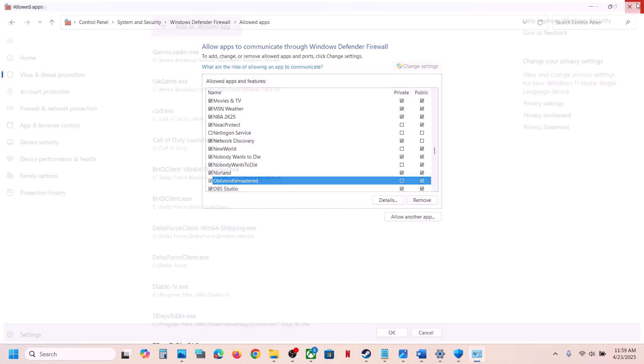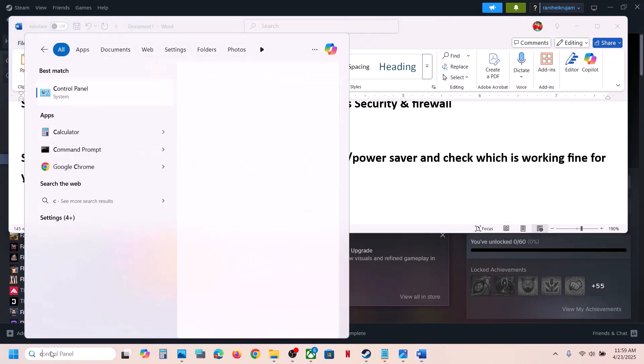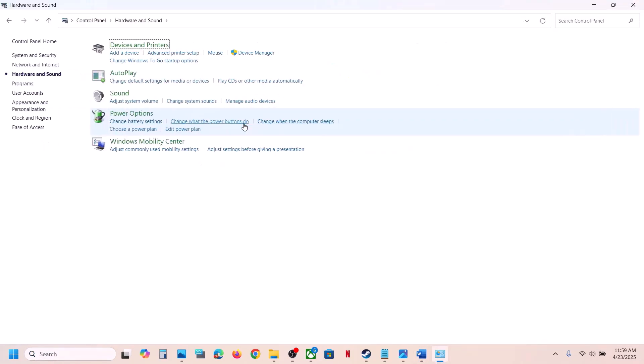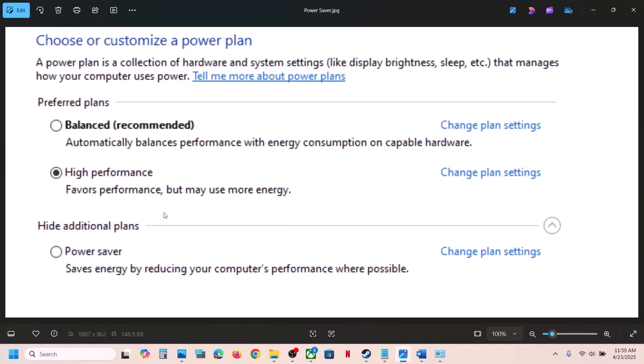Once both game exes are added, launch the game and check. The next step is to try different power plans. Open Control Panel, go to Hardware and Sound, then Power Options. If you see Balanced, select it; if you see High Performance, select that.